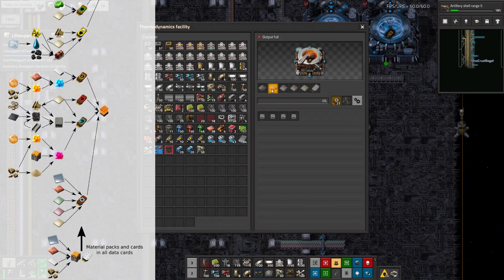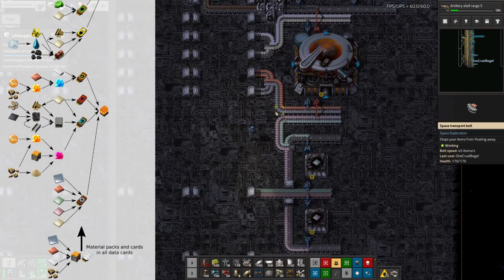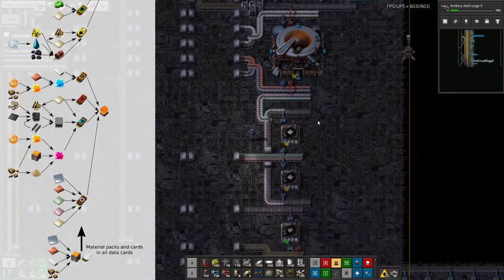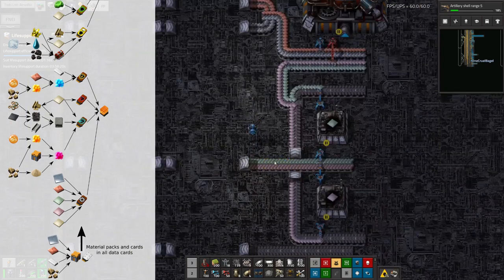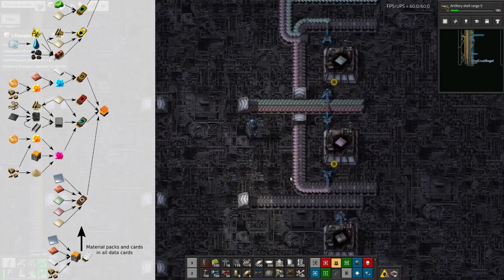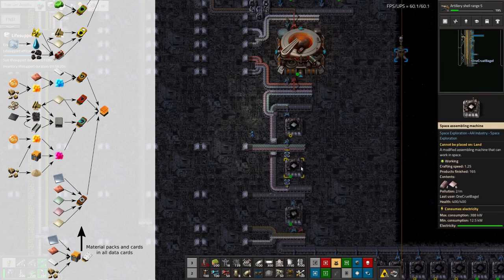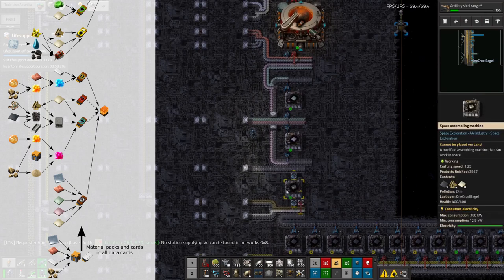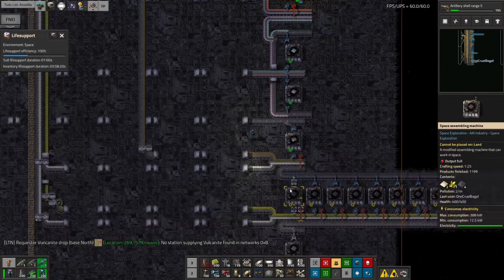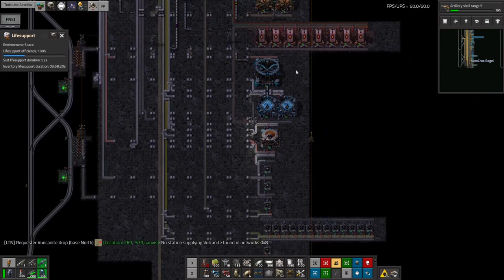This one is the experimental alloy data - it takes in all the different types of metal, melts them all together into an experimental alloy, and gives you data on it. We've got iron and copper on this belt, then holmium and beryllium coming in on this one, and iridium and data cards at the top. Because I'm shipping the metals as ingots rather than plates for efficiency, I've got another couple of machines just to turn them into plates - and those two machines are more than fast enough for my current purposes.